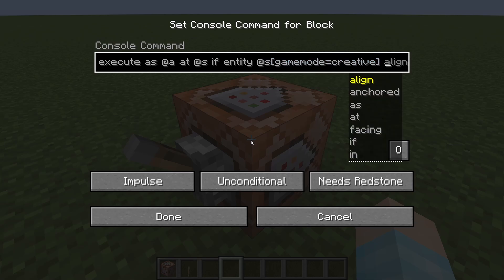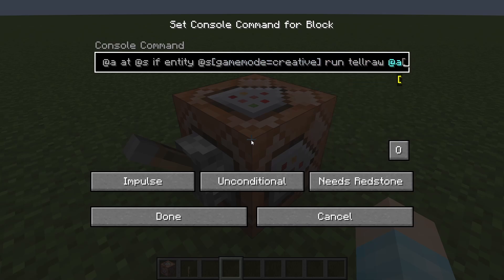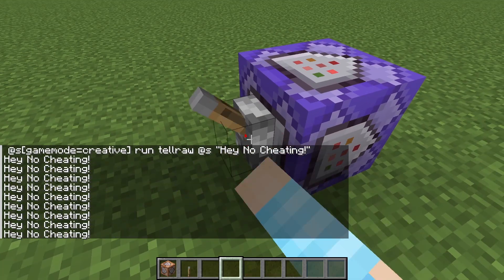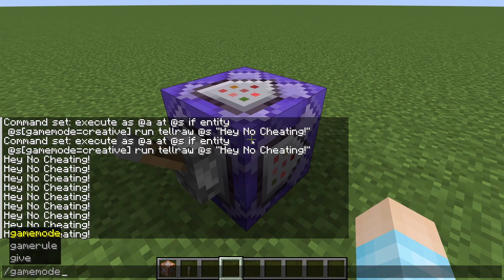That's basically all you need. And then here we're going to run tellraw at s — and we just say 'Hey, no cheating!' with an exclamation mark. Just have this on repeat — actually, we shouldn't have this on repeat because it's going to spam the chat. But what you see it says: hey, no cheating.